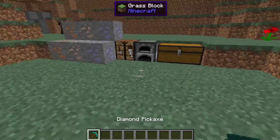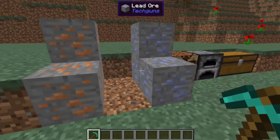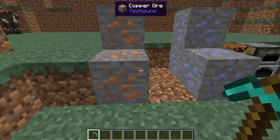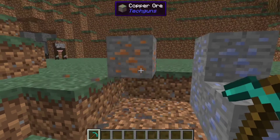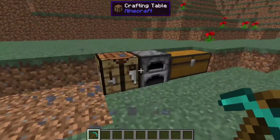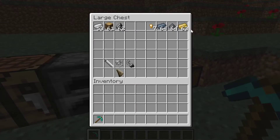Just the normal iron ore spawns in the world as it does, but you also have lead ores and copper ores added by the Tech Guns mod, so you need to mine those. Then you can smelt them in a furnace and you'll get lead ingots, copper ingots, and iron ingots. You can harvest wood from any tree, and flint you can get by mining gravel. Now I'll show you how to make all the parts of the gun.